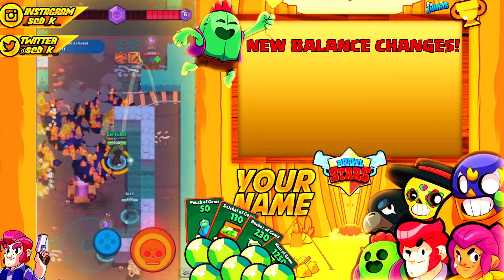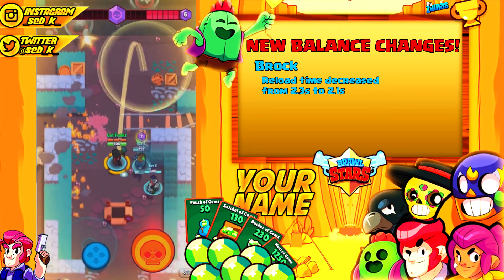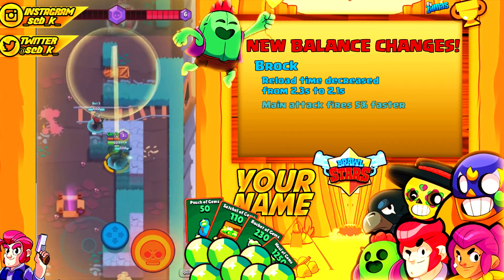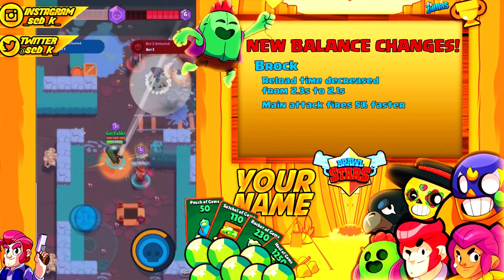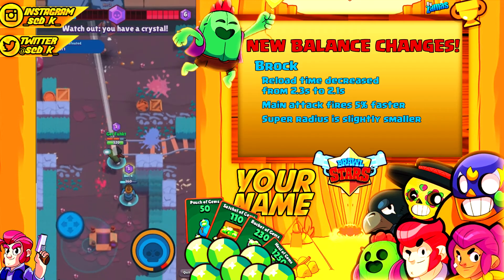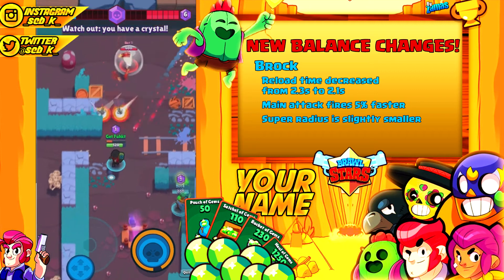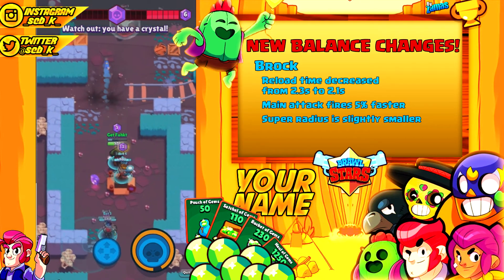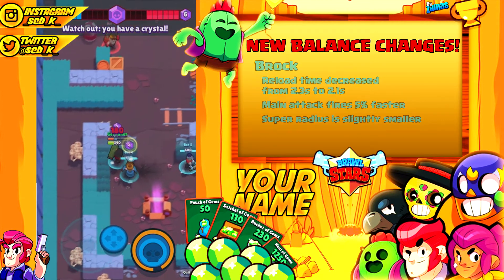One of the strongest balance changes in this update has to be Brock. His reload time is decreased from 2.3 seconds to 2.1 seconds and his main attack's rocket speed is increased by 5%. On top of that they also made his super spread a little bit smaller, so when you have good accuracy you can hit a lot more rockets on a single target. With the old super you could usually only hit about 2 to 3; with this one you could possibly hit 4 to 5.